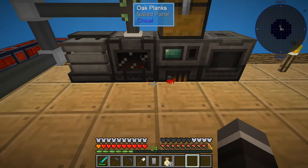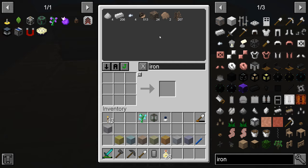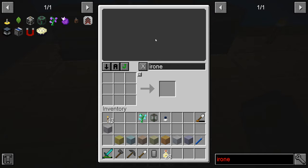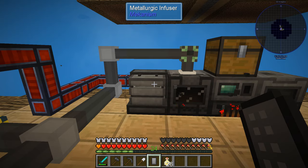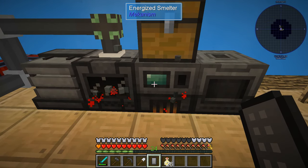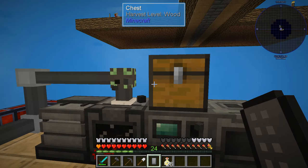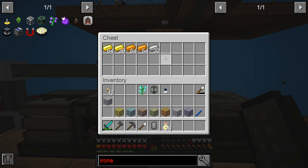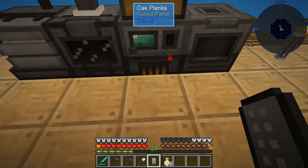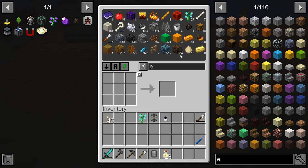We've got 21 in there. Any iron amber, by rights, once it's made should get exported straight to the enrichment chamber, then sent across the energized smelter and then into this chest. What I'll do is set up another cable which will extract it from the energized smelter and back into the system to put it away as ores, but I'll sort that out later. For now it's doing its thing and putting our smelted stuff into this chest, which is pretty neat. So that's up and running.